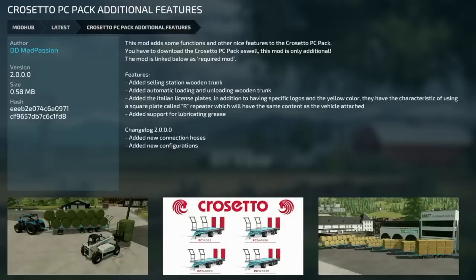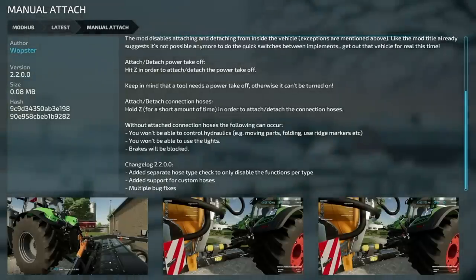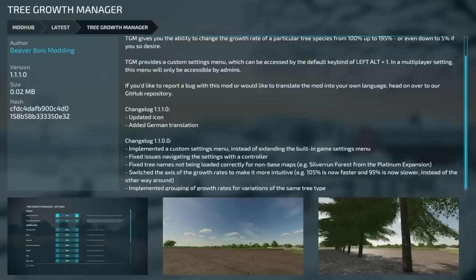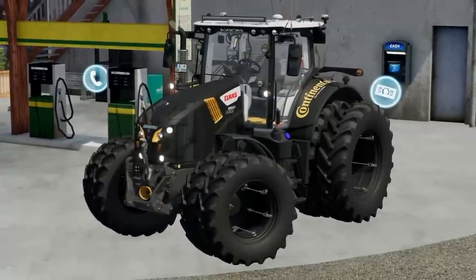Wrapping up with updates for PC and Mac players: the Cresetto PC Pack Additional Features version 2 added new connection hoses and new configurations. Manual Attach version 2.2 added a separate hose type check to only disable functions per type, added support for custom hoses, and includes multiple bug fixes. The Tree Growth Manager version 1.1.1 updated the icon and added German translation.